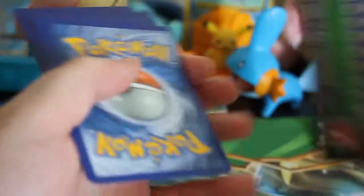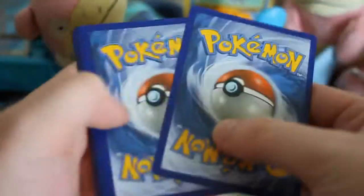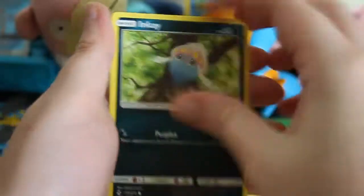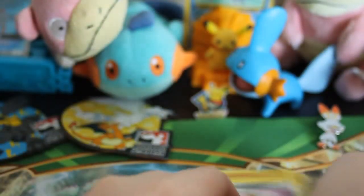And then Unbroken Bonds — I have not been able to open a lot of this lately. Green code. Nothing great out of this box really. It's a great pack selection, totally, but not really pulling anything here. Reverse Riolu, and then Alolan Dugtrio.